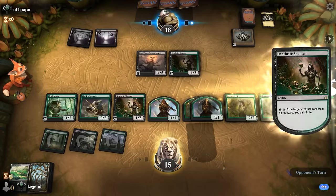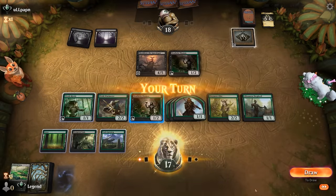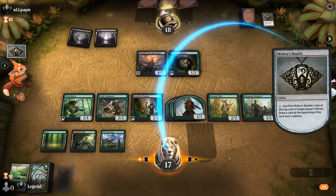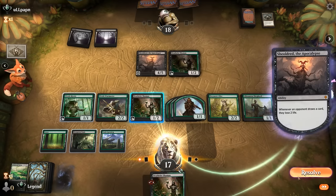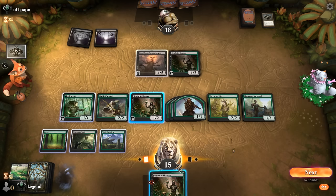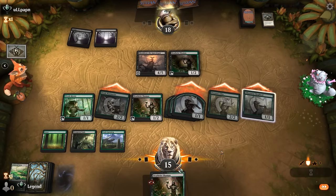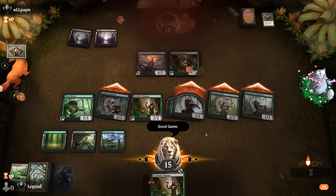We can still gain some life. Could have also played differently and then drained them for two, which might have been better. Opponent's missing out on the life gain from Bobble by not sacrificing it first. With Deathrite making mana, we can activate Castle which activates Shepherd. Let's go to attackers. They might be able to survive if they have a removal spell, but it looks like they don't. Sweet, onto the next one.